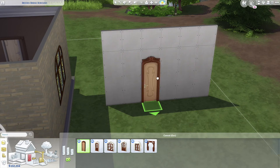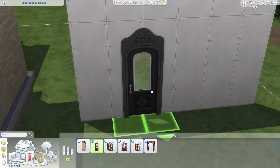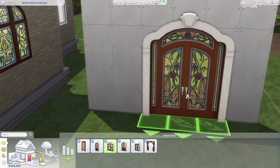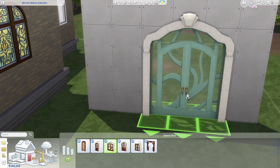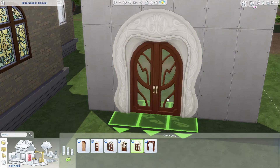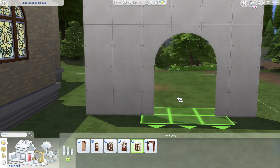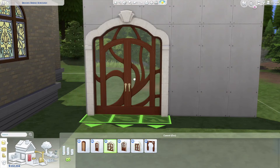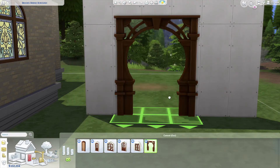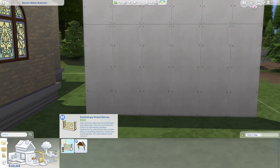For the doors we got some new options. First there's a regular wooden door that's really pretty. Then a door with stone, wood, and stained glass options — I like this one! Then one with stained glass — wood, stone, and stained glass, beautiful. Then a singular one versus the double one. Then a snazzy shorter door. Then we have a doorway with that same portal kind of glass feel — gorgeous! And we did get the Bewitchingly Wicked Balcony — really nice.